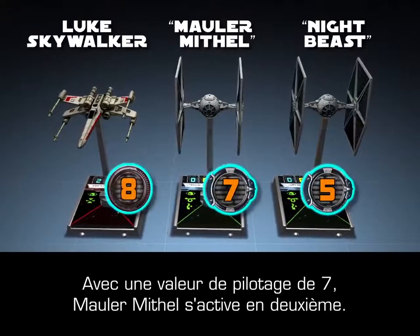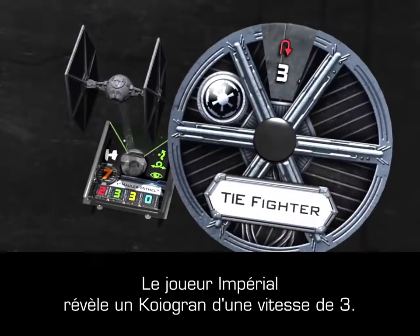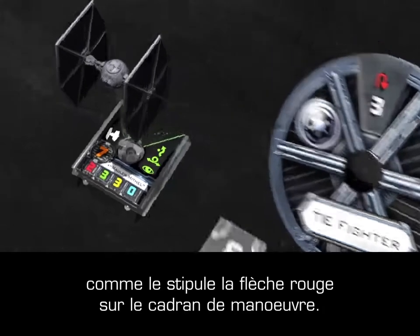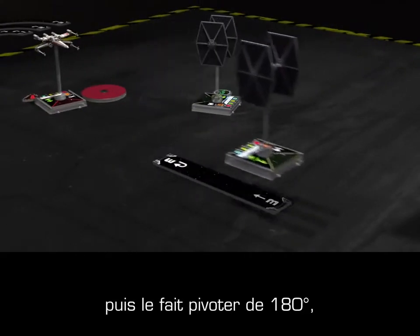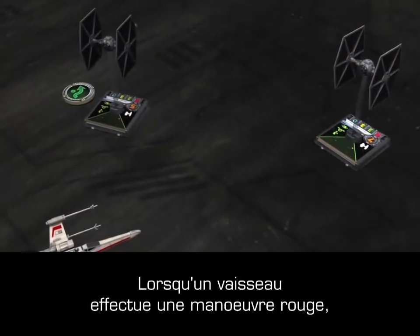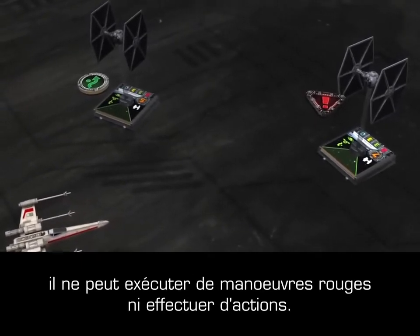Mauler Mithel has the second lowest pilot skill of 7, so he activates next. The Imperial player reveals a Koiogran turn maneuver with a speed of 3. The Koiogran turn is a difficult maneuver, indicated by a red arrow on the maneuver dial. The Imperial player moves his ship along the path of the maneuver template, and then rotates the ship 180 degrees so that it is now facing the opposite direction. After a ship executes a red maneuver, a stress token is placed near the ship. Ships with stress tokens cannot perform actions or execute difficult maneuvers until the stress token is removed.